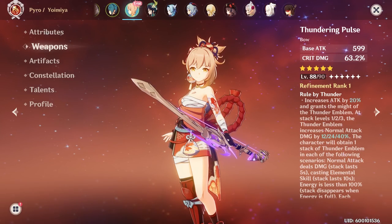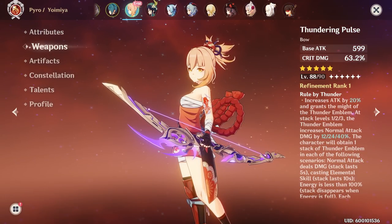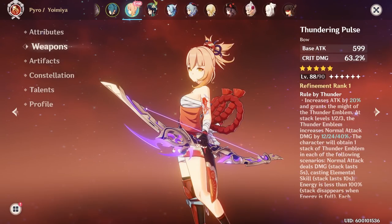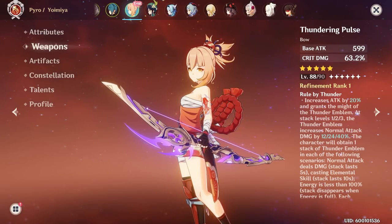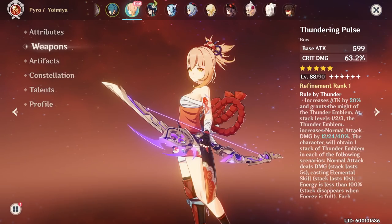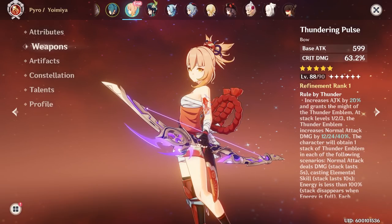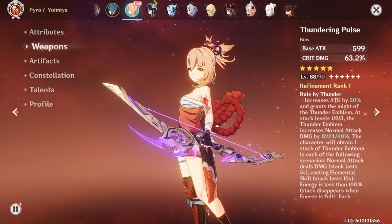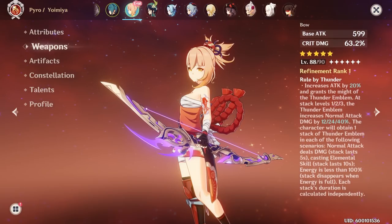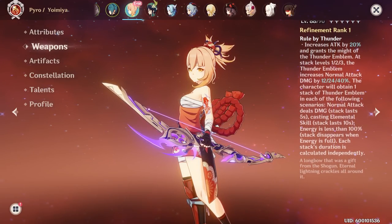Moving into weapons, the Thundering Pulse was practically made for Yomiya — it's her best weapon by a decent margin, roughly 15% more damage than the next runner-up weapons. She synergizes well with it because she uses her elemental skill, deals normal attack damage, and it's not too hard to maintain a non-full elemental gauge. Amos' Bow and Skyward Harp come close but are still 10–15% behind Thundering Pulse.